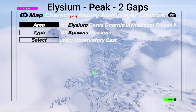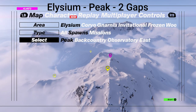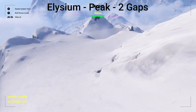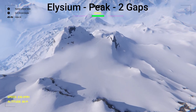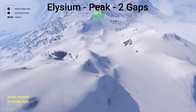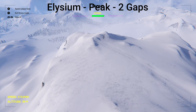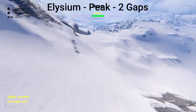Now we're going to go to the next area, Elysium, and go to the first spawn, Peak — this place has two gaps. Take out the drone and fly forward all the way over by this mountain. Over here are both of them: one is to the right and one is to the left. You can see this one over here to the right, and then there's the other one over here to the left.